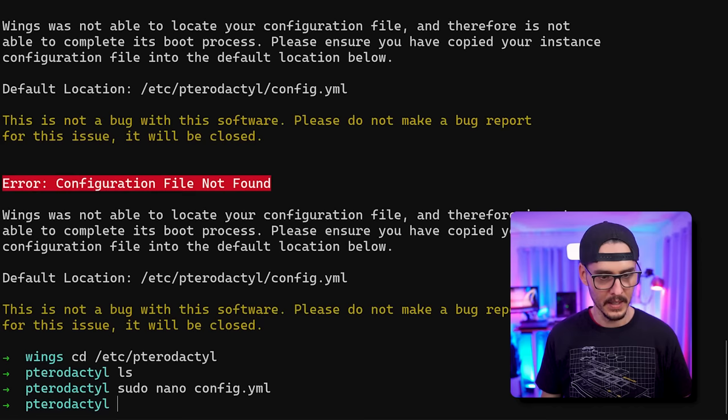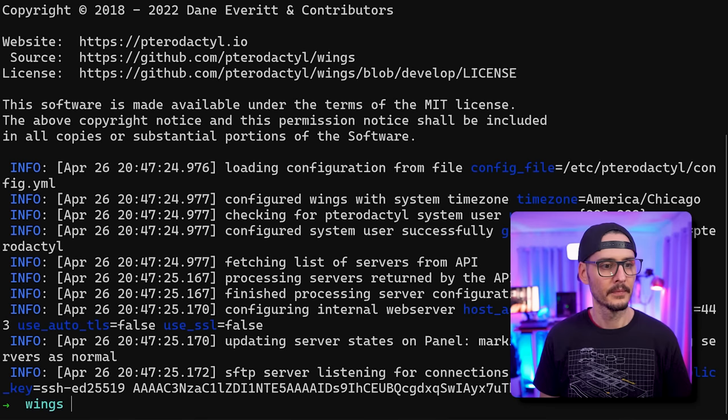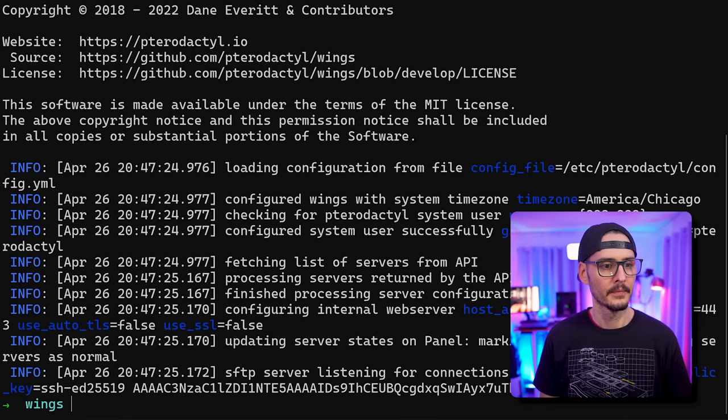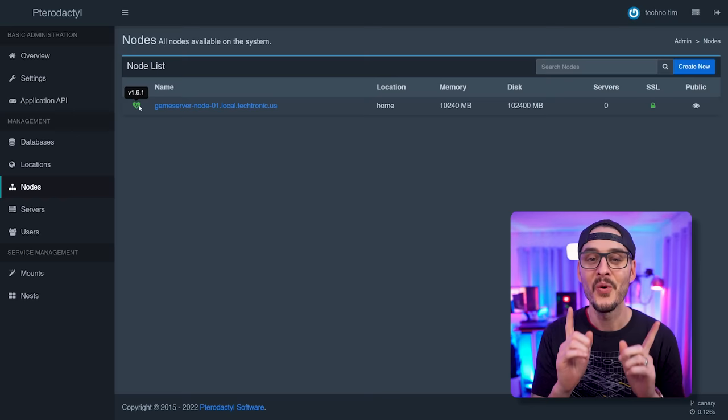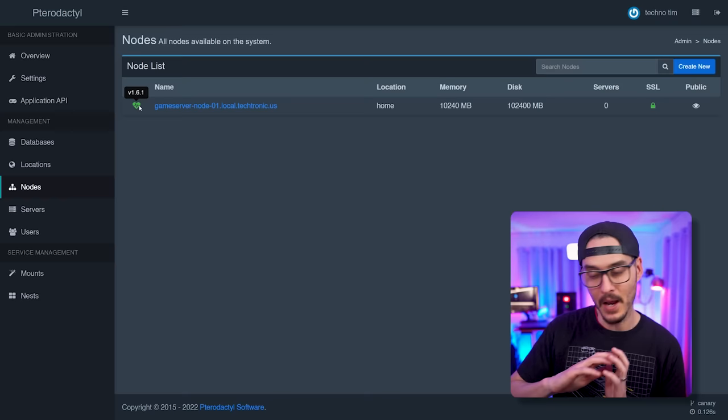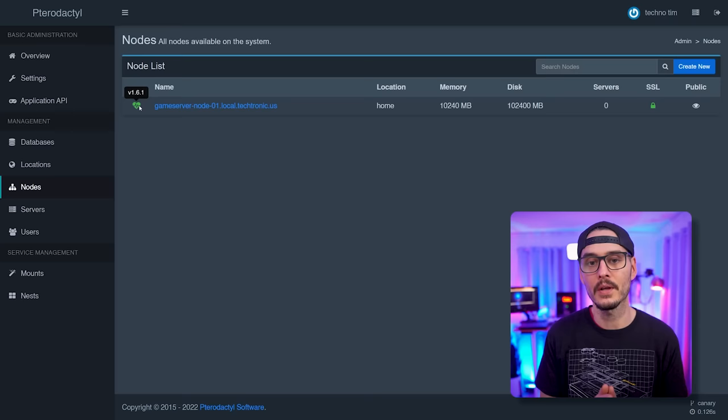Go back to the server, cd into /etc/pterodactyl, do an ls — no config file yet. Run sudo nano config.yaml, paste the contents in, save, and exit. Then recreate the container. After it's recreated, check docker logs and we see good output. Going back to the server panel into nodes — we now have a green heart. When you reach this point, you're in good shape. If you don't see a green heart, don't do anything else until you get it green. Make sure your DNS entries are served through HTTPS.